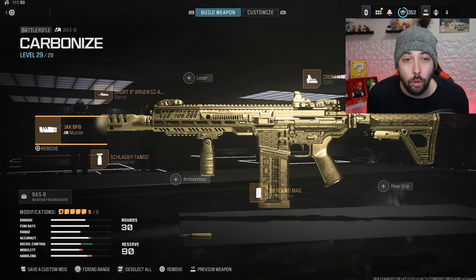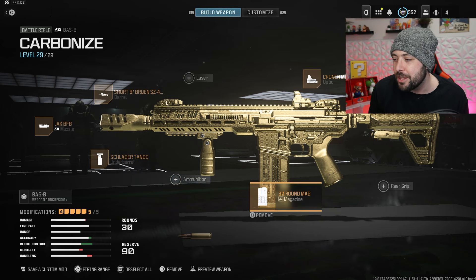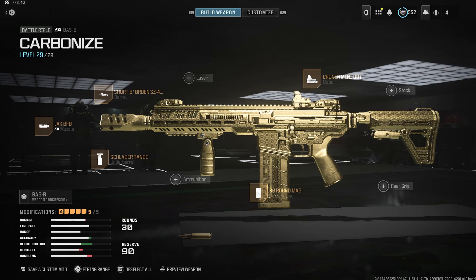Here it is — we got a whole bunch of attachments to go through. We got the Jack BFB, the Short 8-inch Bruin, the Schlager Tango, the 30-round Mag, and the Cronin Mini Dot. I'll move my face in case you guys want to take a screenshot of this class right here.